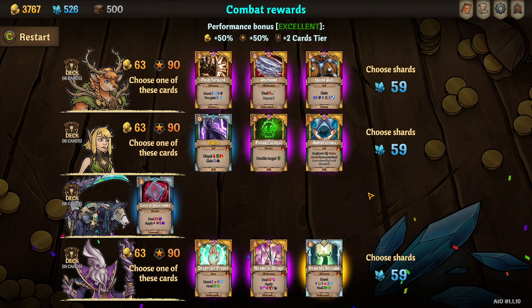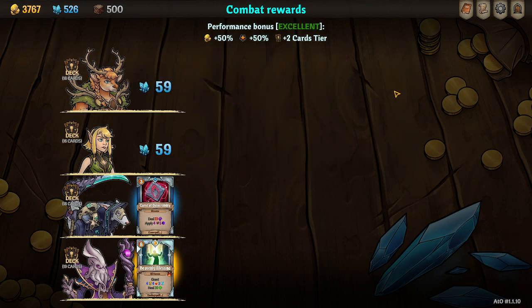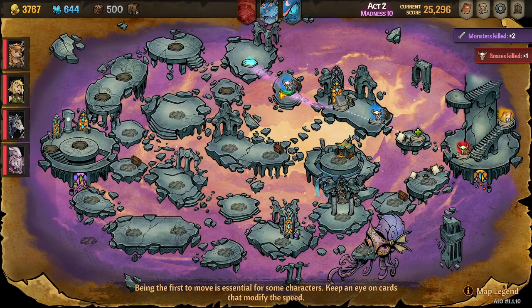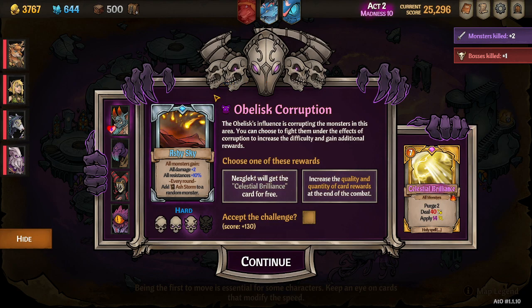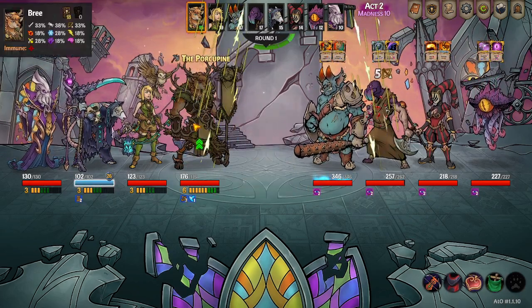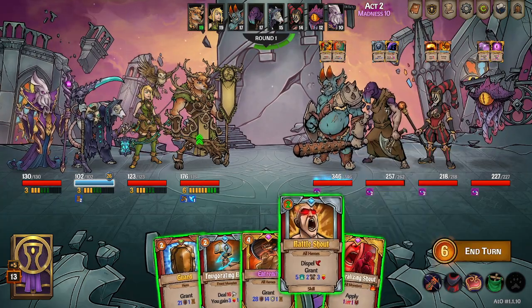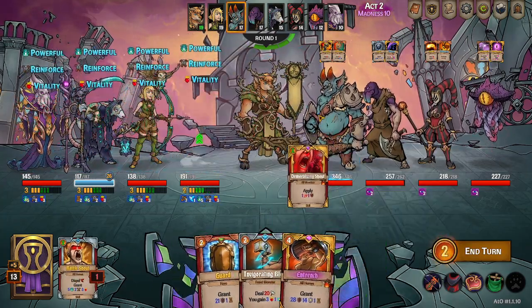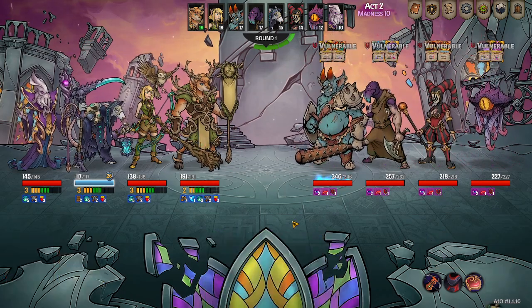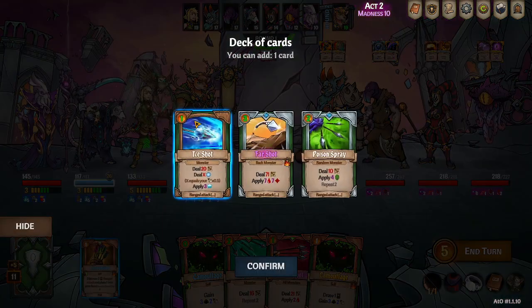Curse vulnerability is gonna be great. Heavenly blessing is something I really want. We'll pass on those two. Actually, push forward would have been amazing. All right, we'll pass on this. I kind of regret going to that node now — I don't feel like it was very beneficial. I thought I would get a rare item out of it.